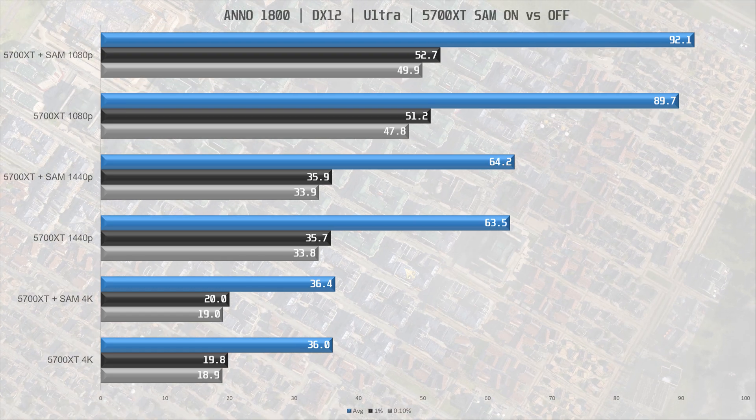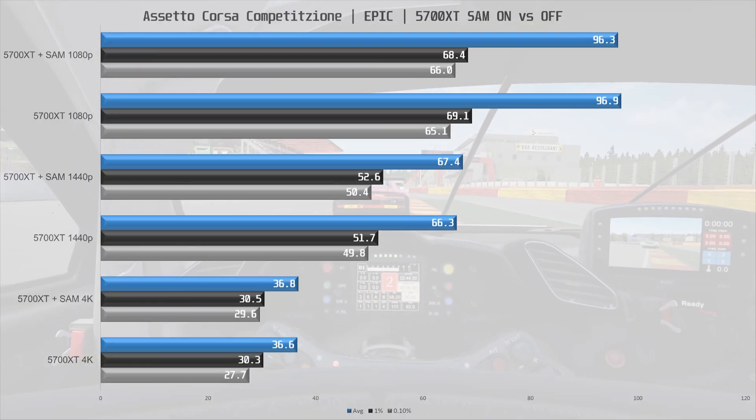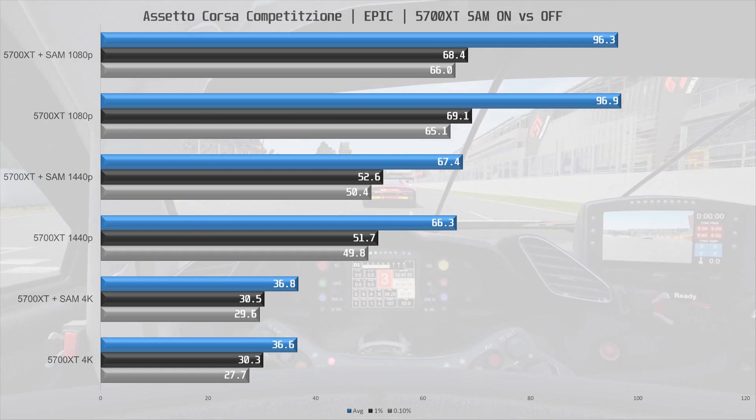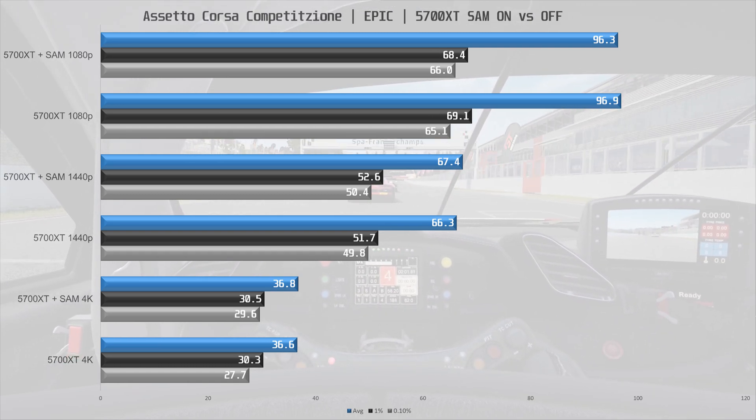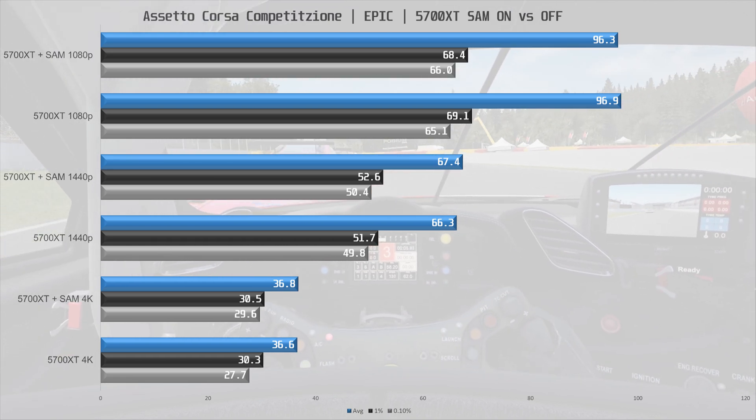Next is Assetto Corsa Competizione. In ACC there is really no difference in performance with SAM enabled. At 1440p we see a minor performance increase but it's safe to say in this game SAM is not doing anything for us.